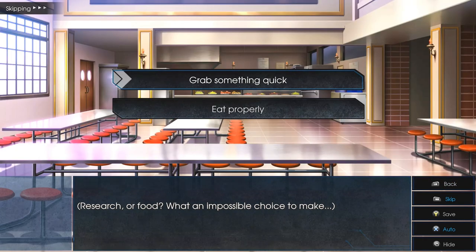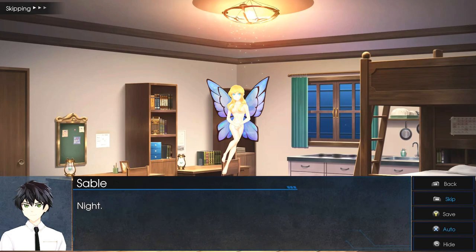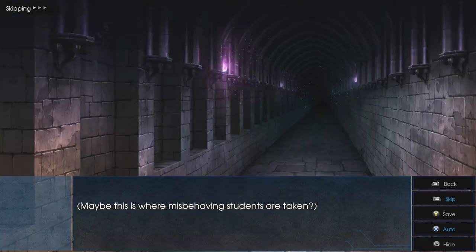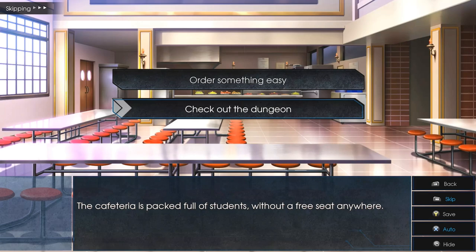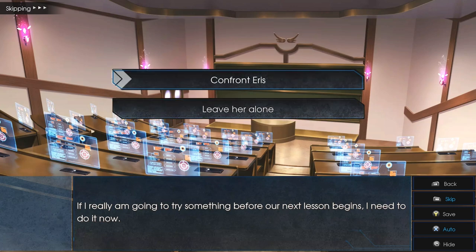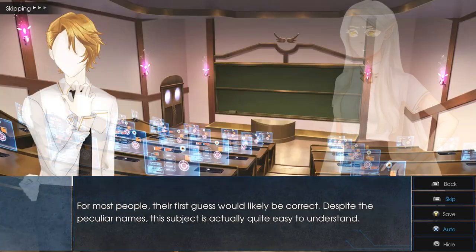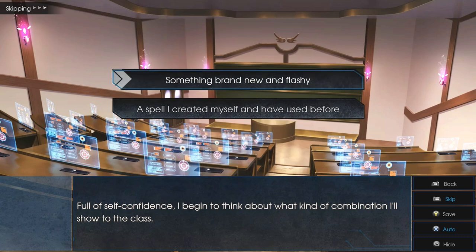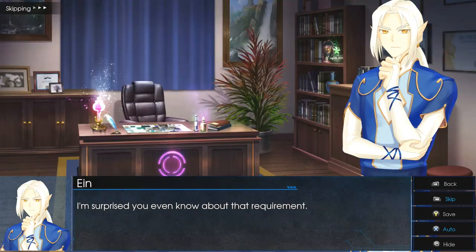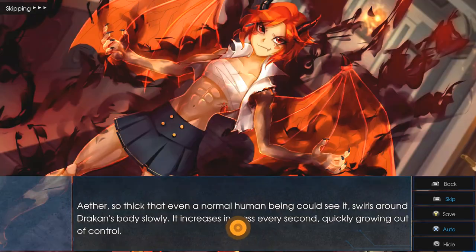Choice number one: 'Help Leisha to Search for the Coin.' Choice number one: 'Grab Something Quick.' Choice number one: 'Search Via Terminal.' Choice number one: 'Observe the Ether Flowing Around It.' Choice number two: 'Check the Dungeon Selection.' Choice number one: 'Confront Iris.' Choice number one: 'Walk Straight Up to Them.' Choice number one: 'Something Brand New and Flashy.' Then choice number one: 'Accept the Principal's Proposal' — and that should unlock the No Longer a Student achievement.